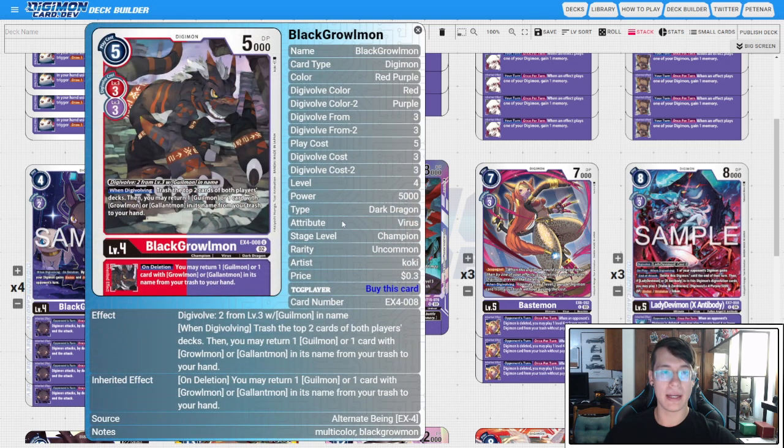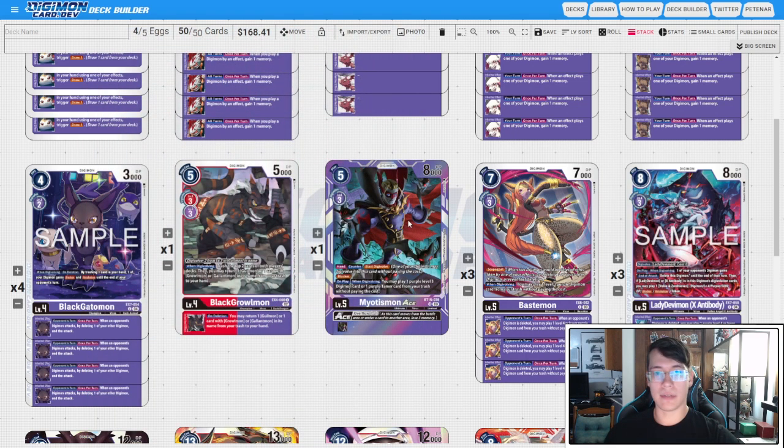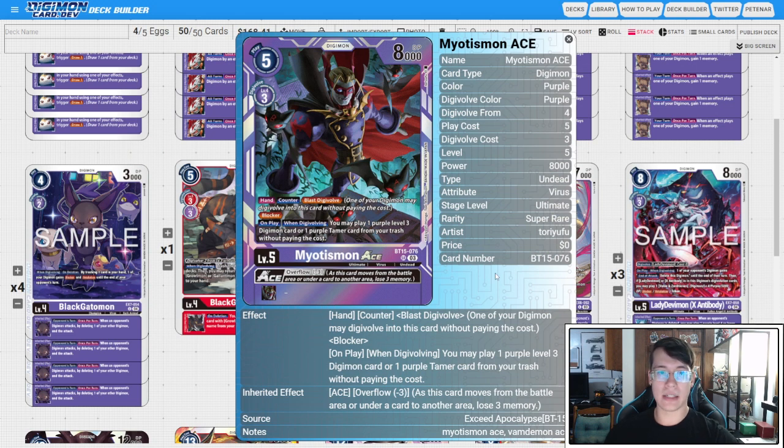Then we have one copy of EX4 Black Greymon. You really want this to grab back your Crimson Mode Aces when you mill over them. We have lots of ways to play Gilmon back for free, so ideally you'd be evolving this for two on top of your Gilmon. If you really have to, you can evo this on top of one of your other Level 3 Digimon, but obviously you're trying not to do that.